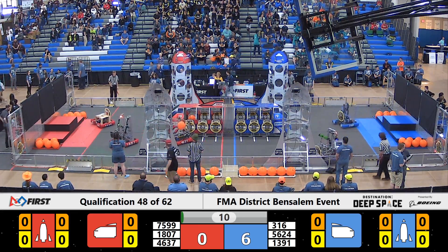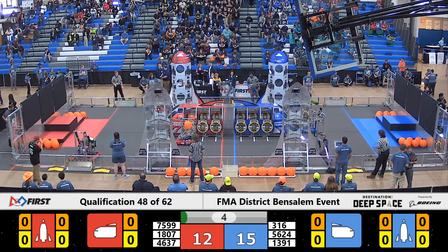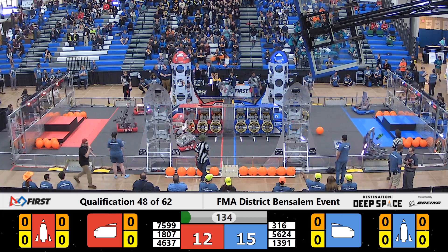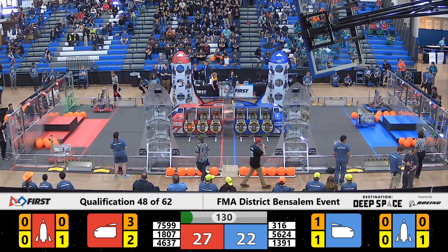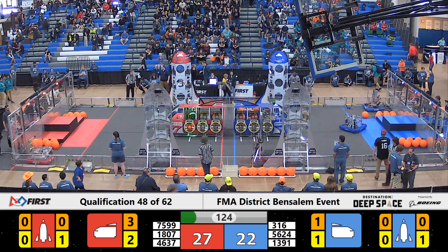Starting off match number 40, we're going to head down towards our Red Alliance side of the field. Team 1807, that's Redbird Robotics, already have one of those hatch panels attached to the front of the Red Alliance cargo ship. They're going for number two, and they do attach both of those front hatch panels to that Red Alliance cargo ship, giving them a five-point lead here as the Sandstorm clears up.